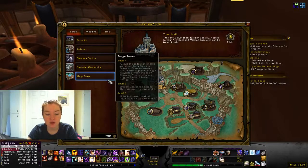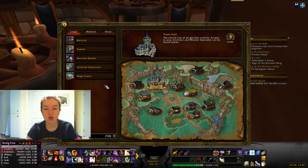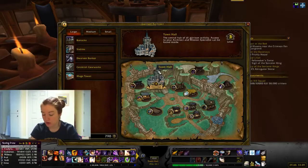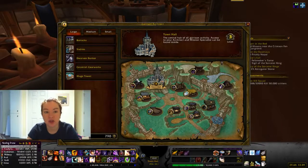And then the mage tower: you have to loot 500 ogre waystones. Those just drop off of various ogres all throughout Draenor. They drop off of ogres who are in Nagrand and Frostfire Ridge — anytime you see an actual ogre, they will drop. You need to actually have the mage tower built already in order for that to work.